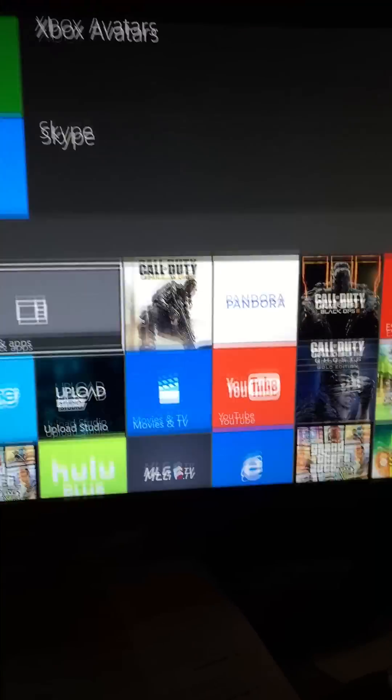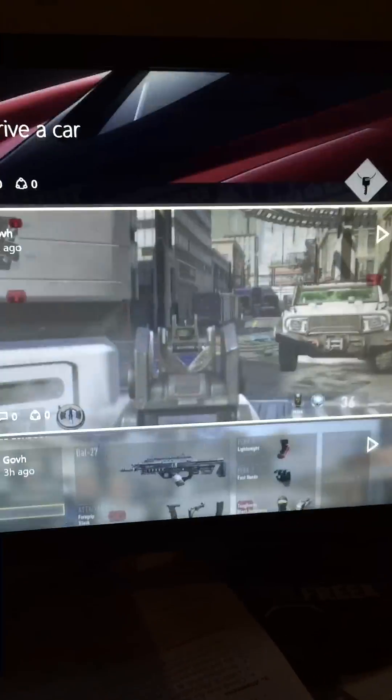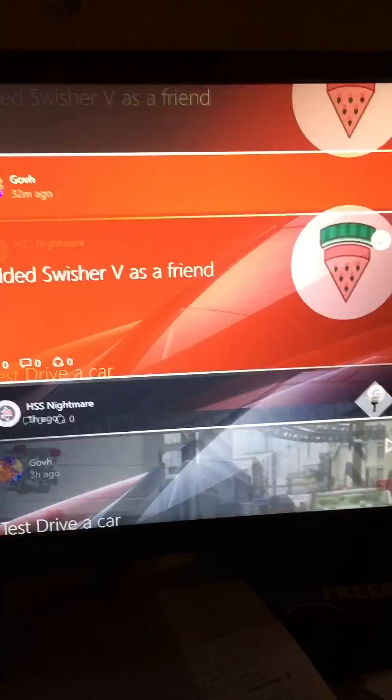The next thing is just the new layout. First thing is your pins are now down at the bottom, which you can get to with a click of a button. Going back up to the top, there's a new tab with Home and your Community tab.